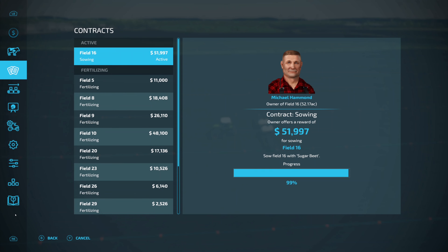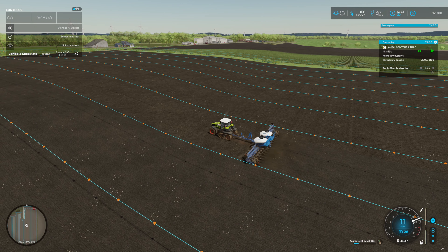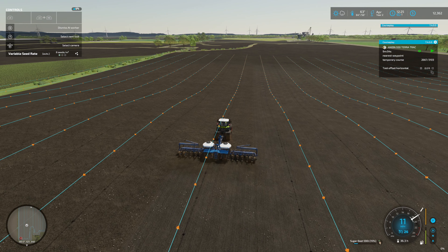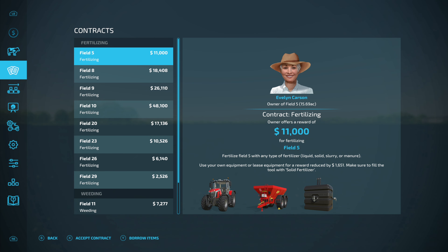We're at 99% - do I have to actually finish the field? If I don't have to, I'm not going to. Contract on Field 16 finished, and they still have 10 minutes to go. Let's just go here and collect $47,000.